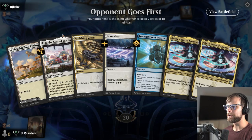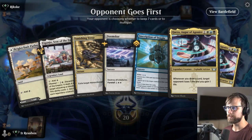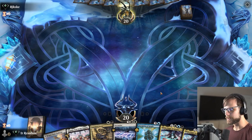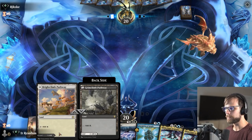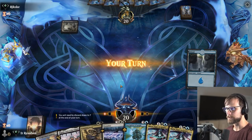Here we are for game number one. Definitely pretty good keeping this hand. I don't love the double Augur, but we do have the Vanishing Verse plus Doomscar. We need some extra lands — that for sure would be helpful — but overall I think this is a reasonable enough start. Hopefully if we just get any land, that opens up some possibilities for us with the Doomscar potentially.